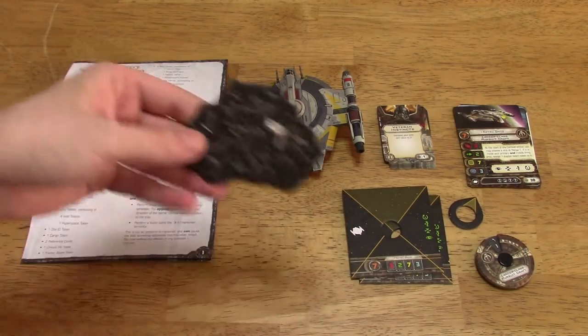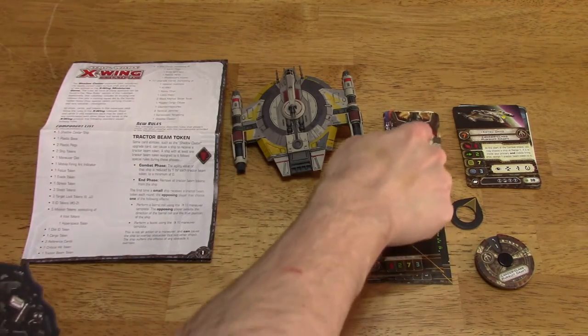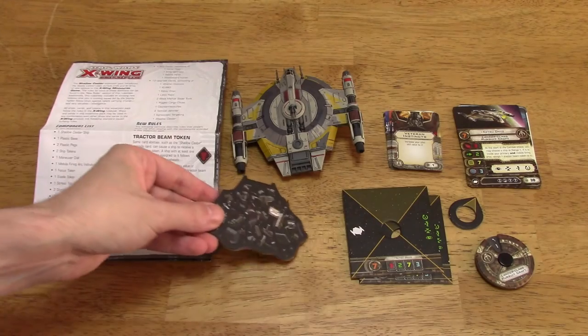You've also got this debris cloud that came with it. And as an action, via one of these upgrade cards, you can drop it behind you, sort of like a bomb.